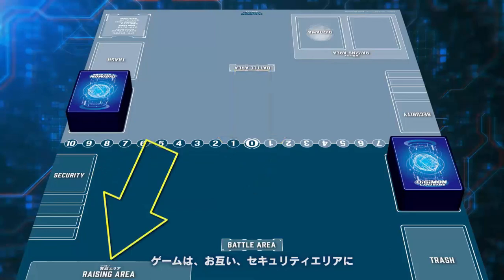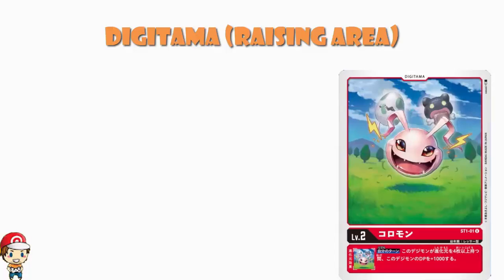The raising area is a little bit unclear — we've not had a proper explanation. However, from the video and also from articles over at Digimon World — brilliant website, make sure you're checking them out — it seems to be that you have a certain number of baby Digimon that go not really into your deck, because you put them in the raising area at the beginning of the game. Given that you're playing with 50-card decks, I'd guess maybe three baby Digimon and then a proper 50-card deck, but I'm not 100% sure. If anyone's got further insight, chuck it in the comments.